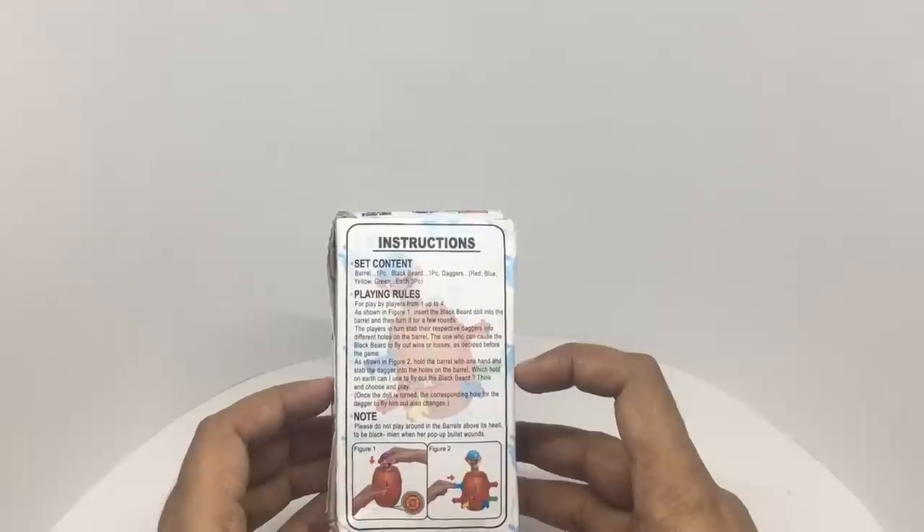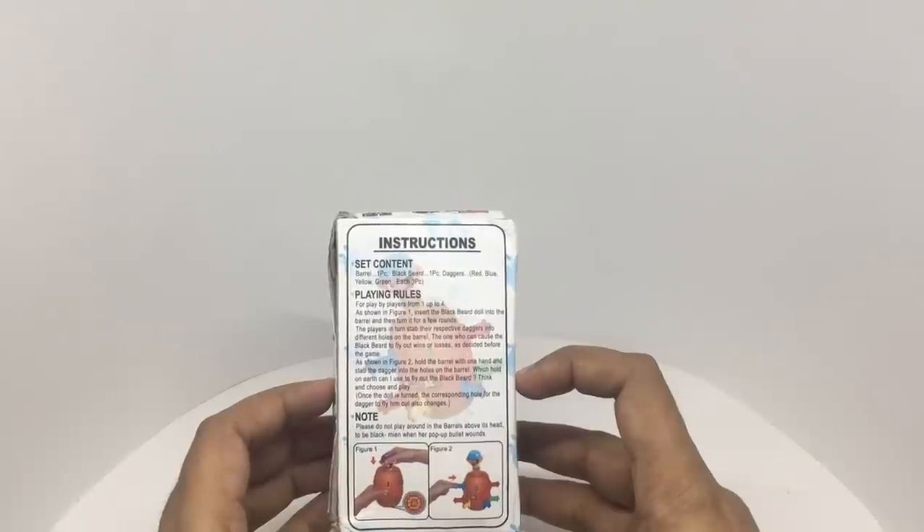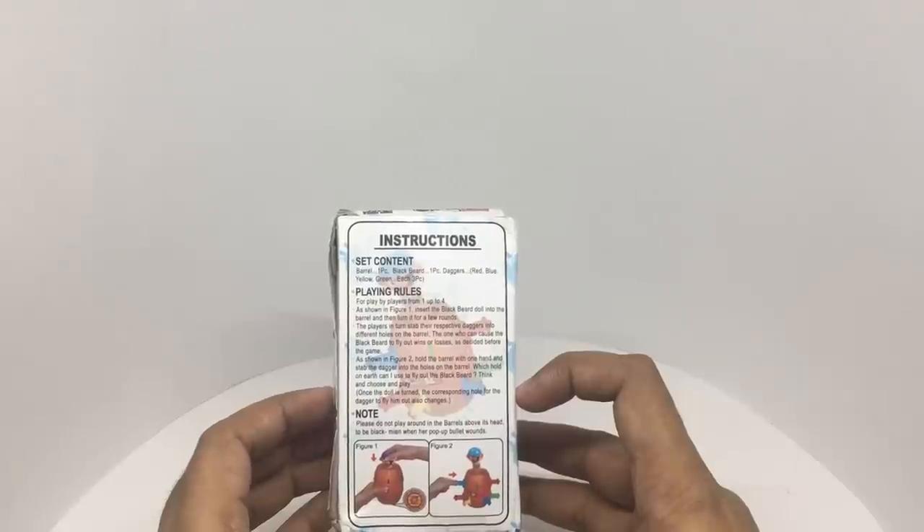Which hole on earth can I use to fly out the black beard? I think there is some translation problem there. Once the doll is turned, the corresponding hole for the dagger to fly him out also changes.